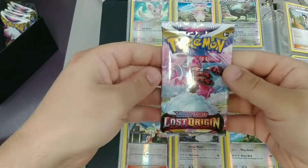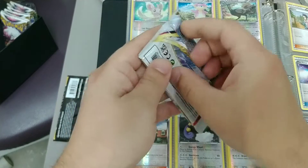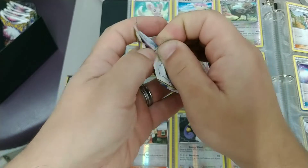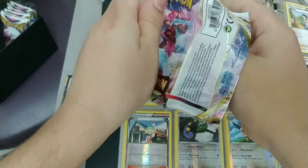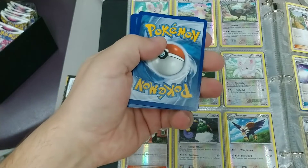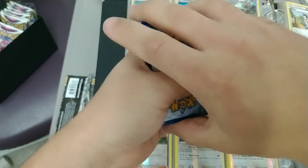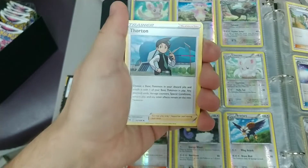Pack number one — my first pack opening for Lost Origin. I've not opened any of these yet, so hoping for some first pack magic. We're going to hope for a Trainer Gallery or Radiant. But all these cards are going to be new to me, so that's fine.